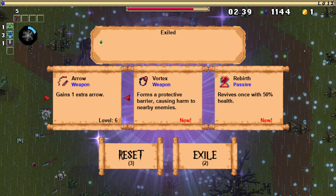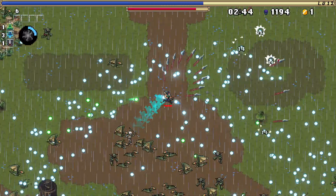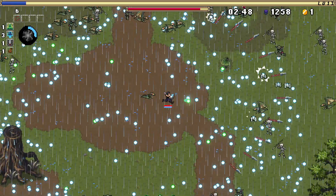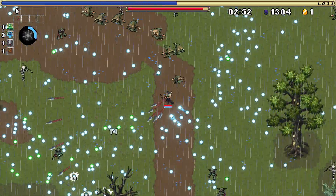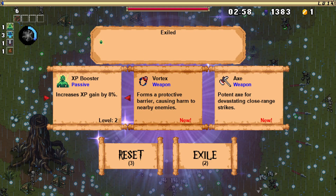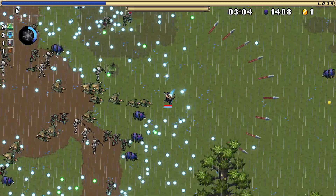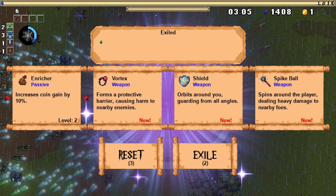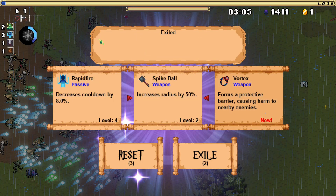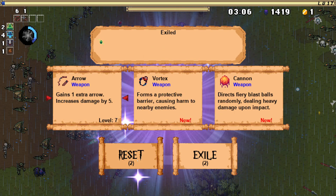I've got the attack spear so I'm looking for fists as well to get an extra arrow. Extra coin — we're gonna go extra coin because I am trying to save up 50,000 coin. Let's go XP booster. Let's go soul vacuum here. We've got a spike ball — that's new — spins around the player dealing heavy damage to nearby foes.